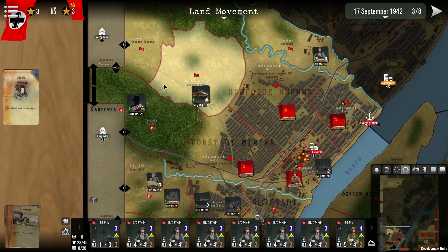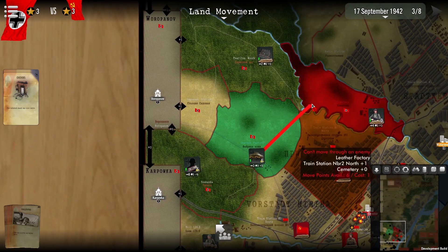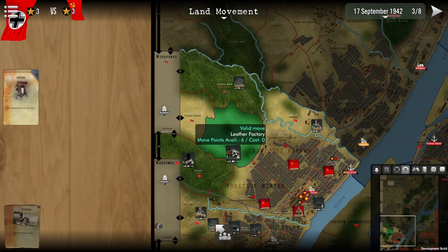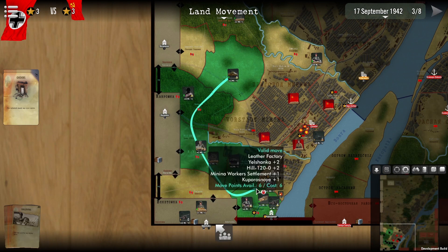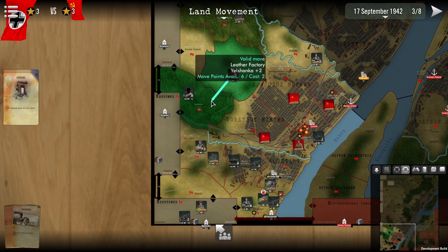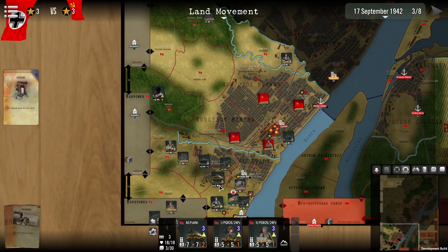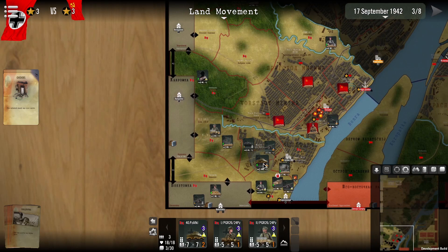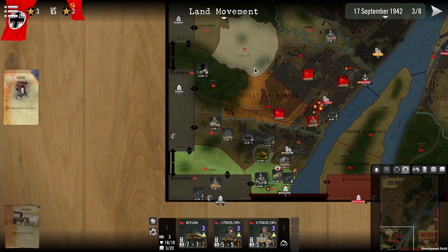Land movement is very simple and very easy. I will show you a little example of doing more complex movements. If I wish to move over here to the south, I can go ahead and drag like so, and I can specify the path that is to be taken. If I instead right click on the stack and then left click, the game will automatically select the most efficient path for your units to move. So do bear that in mind — if you wish to do it manually you can drag; if you wish to do it automatically, right click the stack and then left click.